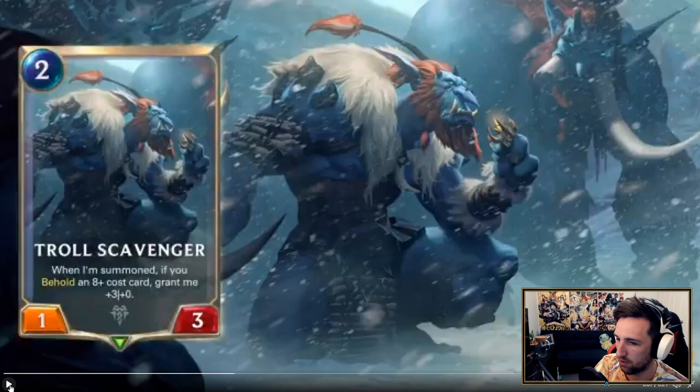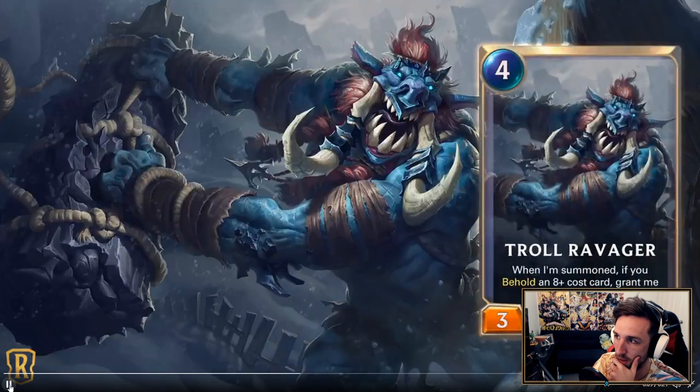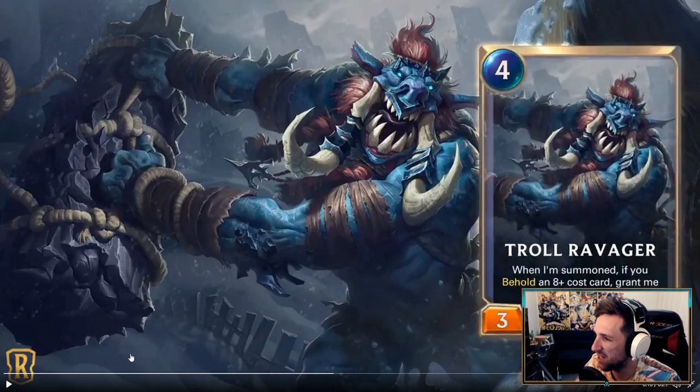This is kind of similar to 'I'm already enlightened,' sort of. Troll Avenger — 4 mana 3/5. When summoned, if you behold an 8-plus cost card, grant me regeneration.